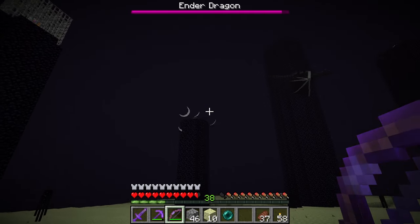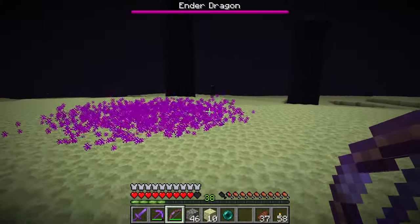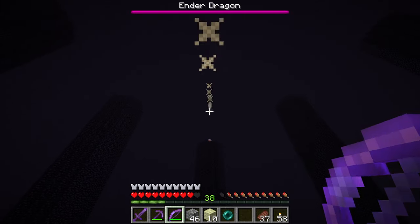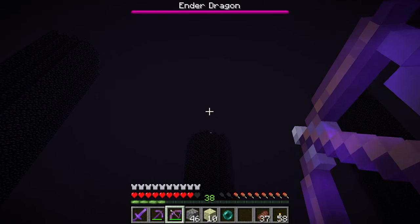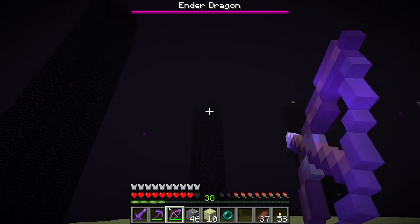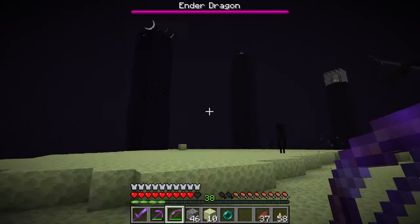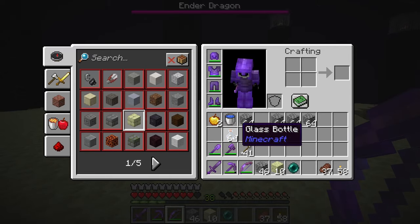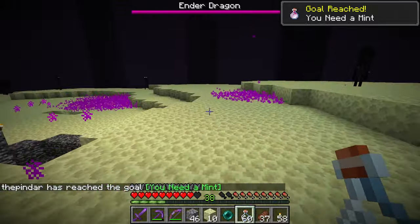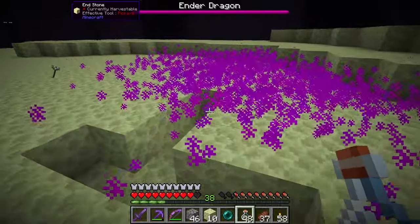We need to take out all of these crystal arrows just like that. And if we stand in — this is called Dragon's Breath — if we stand in there we'll actually end up taking damage. Looks like I missed that one. So I'm going to run around trying to take out all of these crystals as fast as I can. Glass Bottles is actually for the Dragon's Breath, because we can actually collect this up. This is the only way that we can actually get Dragon's Breath — by having the dragon breathe and collecting it in the glass bottles.